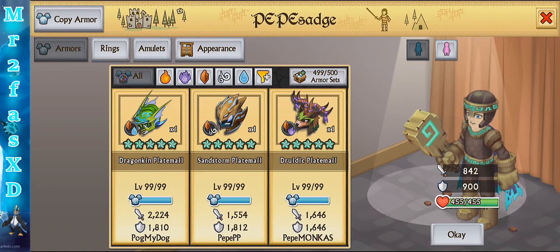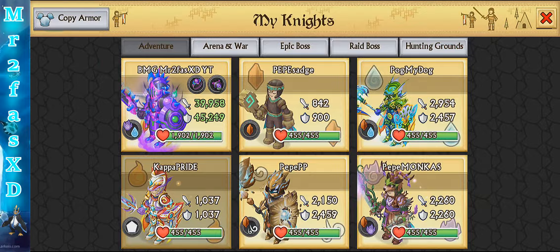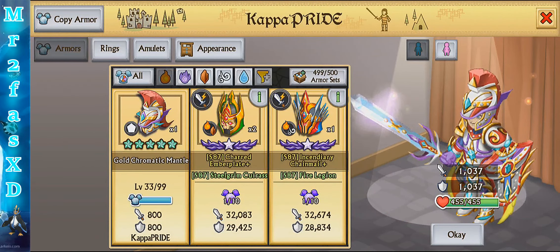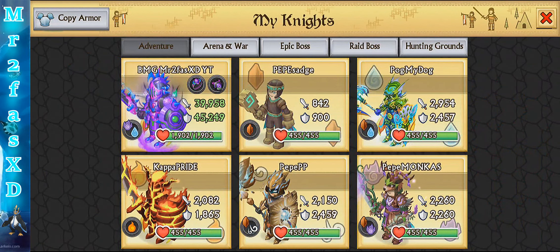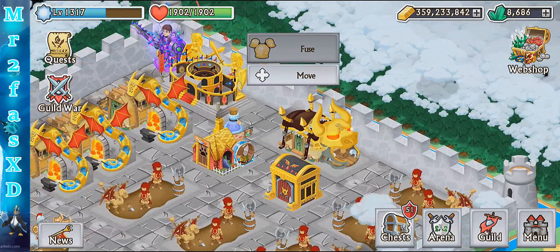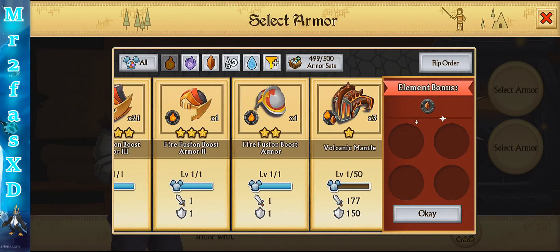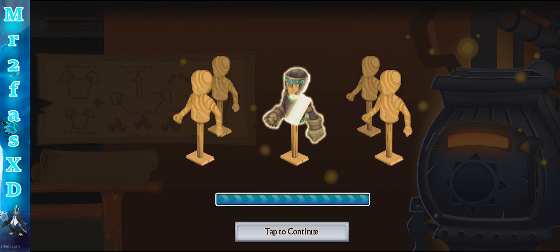Today we're going to be doing one of the first epic armors — the Tectonic Mantle. That armor is pretty cool. Let's equip this guy with the Blazeborn, so that's what the stats were back then. It just brings me back nostalgia of a lot of these really cool armors, so let's just get right into it and do this one first.